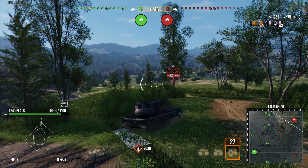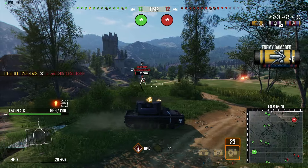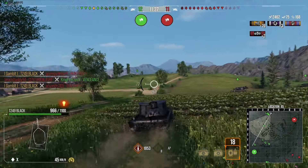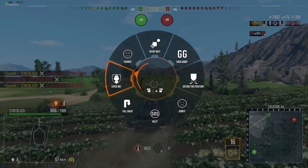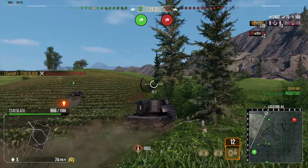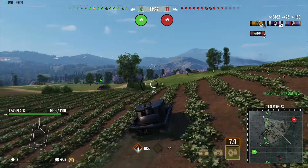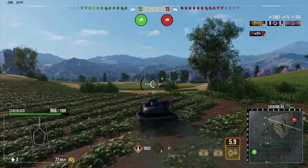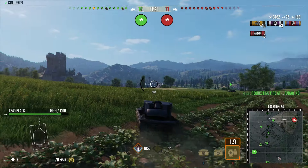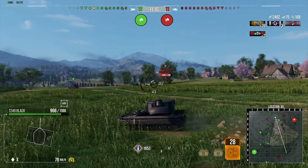For equipment I'm running stabilizer, advanced concealment, advanced optics, and traction system — not running the standard force equipment. For skills I'm running bond leader, rapid loading, snapshot, run and gun, camouflage expertise, situational awareness, sixth sense, designated target, and green thumb — to be as sneaky as possible and then ambush tanks. The setup is also listed in the description.